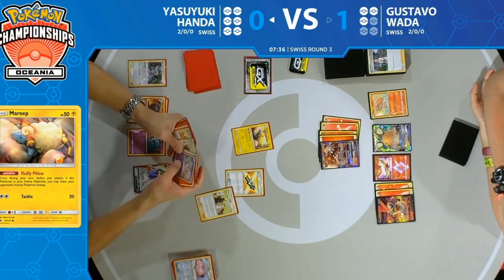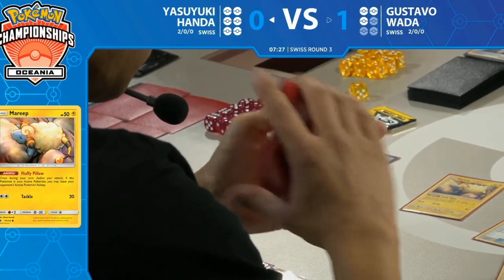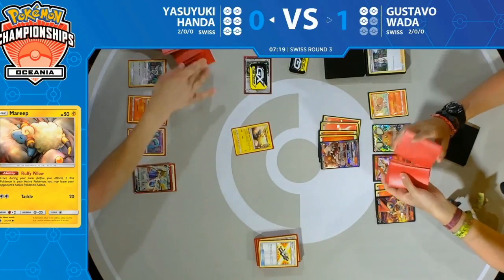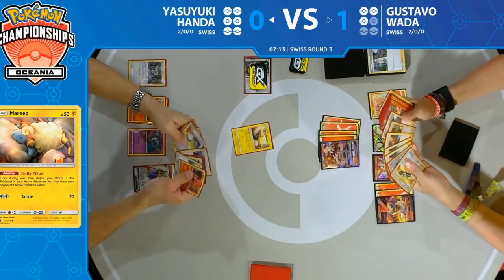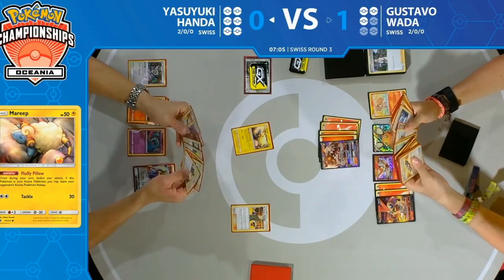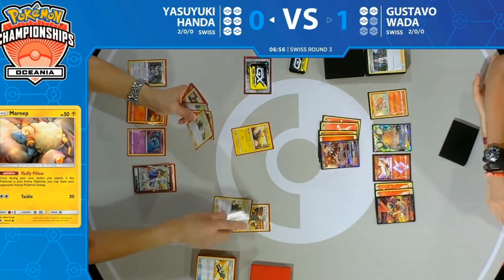Yasuyuki is certainly hoping Gustavo stays asleep between turns. A Tag Call comes down, which finds Cynthia and Caitlin and Bellelba and Brycen-Man — he didn't see one in deck though, so it looks like he's going to have to try to get those Bellelba and Brycen-Mans back via other means. Lieutenant Surge coming down: such a great card for this deck when you're always behind on prizes.